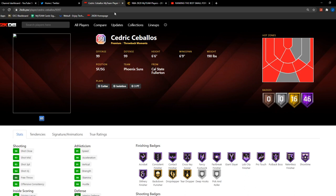Next up we have Galaxy Opal Cedric Ceballos — somebody we've never had before. He got added to the game on MyTeam Central a little while back, so I figured we'd get one eventually, and here we are. He's a six-foot-six small forward and shooting guard — not ideal, but at the two I don't think he'll be too bad.